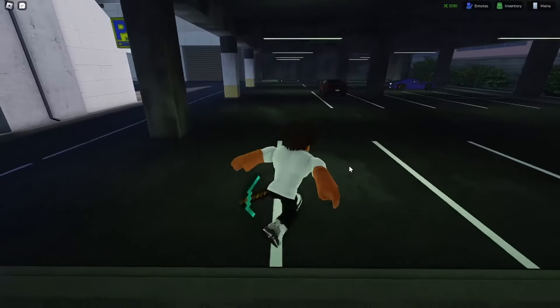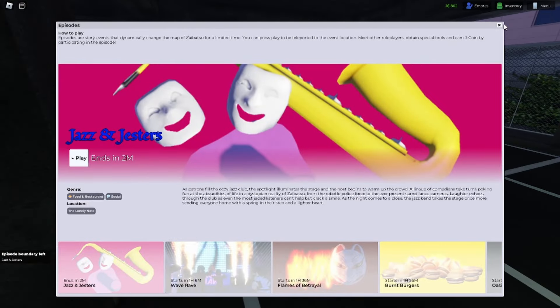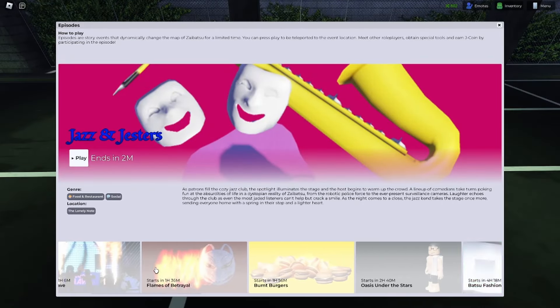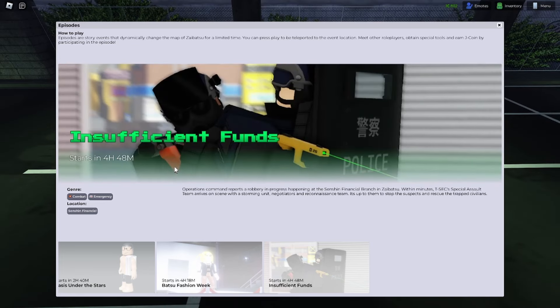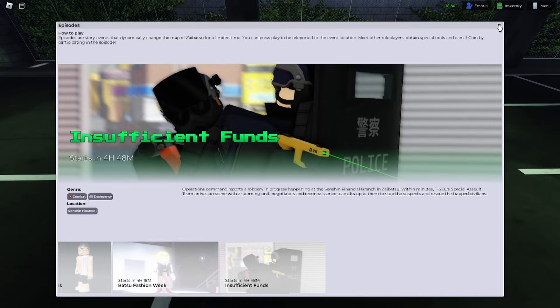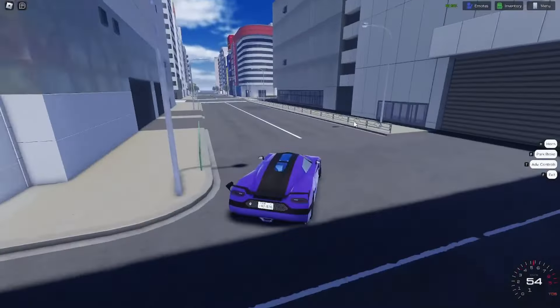There's definitely copyright music, by the way. The other way to check the episodes is to click Menu and then click Episodes. These are all the episodes that can happen. The new ones are Insufficient Funds and Silent Shipment — both of these are police-related ones, because this is a police update. It starts in 4 hours — I'm not going to wait 4 hours. It says January location. The other one's not here at the moment, maybe it just hasn't started yet. You can earn J coin by participating, which we already discussed is not really worth it — it's just little amounts of money.